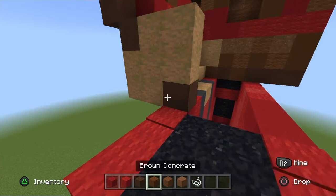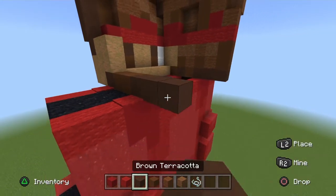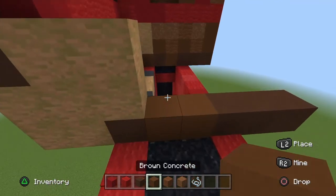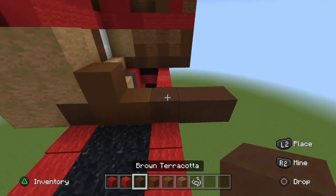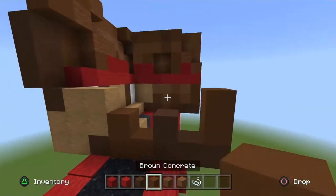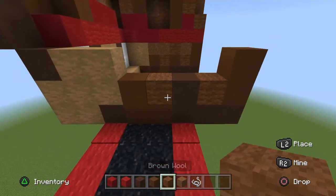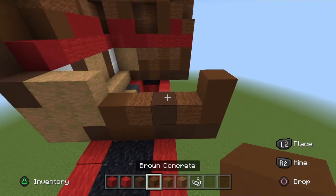Let's move on to the other side. Start off get your brown concrete, go across two, then three brown terracotta. On the far left brown concrete go up one, on the far left brown terracotta go up one, and on the far right go up two brown concrete. Get your brown wool and fill in the two gaps.